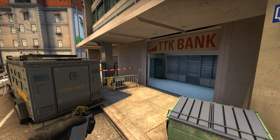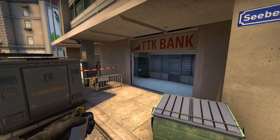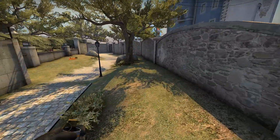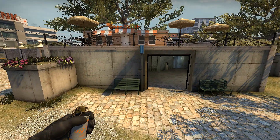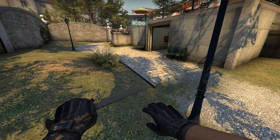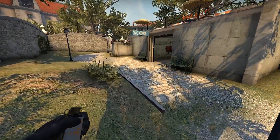Hello everyone, Wreckabilly here. Today I want to show you how to smoke Bank here on Overpass. There are going to be two different smokes that I'll show you: one is safe but difficult, and one is easy but very unsafe. These are ones that I found on my own. If you guys know of better smokes, feel free to use those instead — I just like to come up with my own and share it with my viewers.